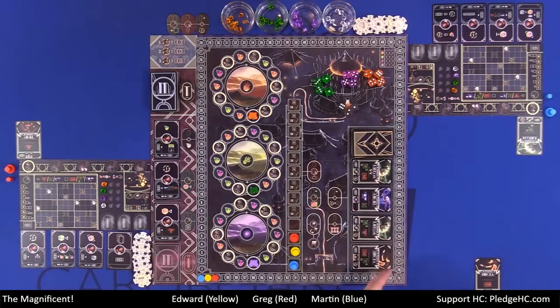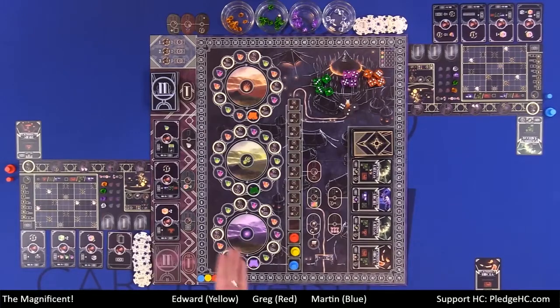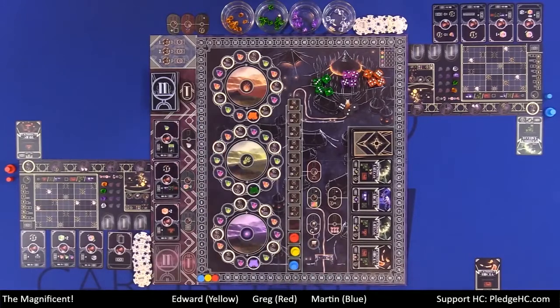Over on the bottom right hand area we have the poster display for the different performers. Out here we have the performance track, which has to do with one of the available actions. We have trainer areas for our trainers to be able to go on. Over on the far left hand side we have what's called the main display, where the various master cards and trainers and the supply for each will be. Up in the top left hand corner is a reminder of what happens when you cannot pay for the power of your dice at the end of each round.